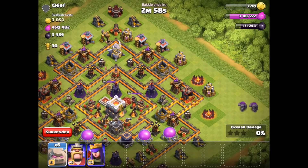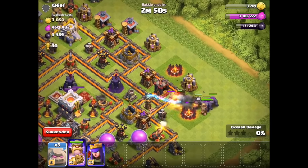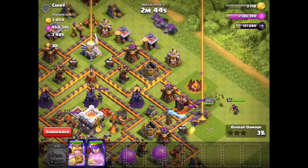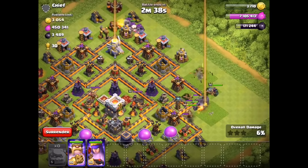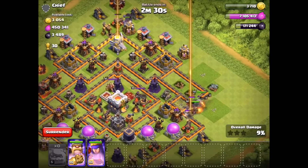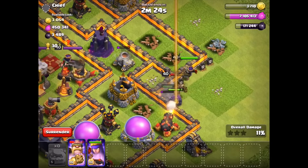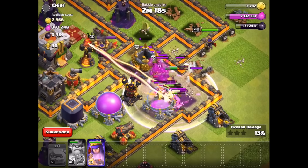This is some more gameplay — we're going to drop a Golem from the right side. This update was announced at 4 a.m. my time, and it's currently 5 hours after the announcement at 9 a.m. This is a full recap of what they announced during ClashCon. You can see the defensive building is shooting all the way across the map — it's like a mortar times four but also an Inferno Tower. There's a huge stream of lava falling from the sky — it's absolutely crazy. The king is using his Iron Fist ability to break through the wall.